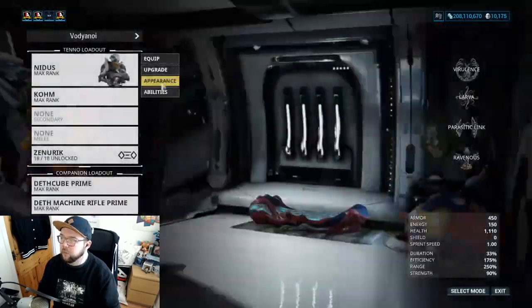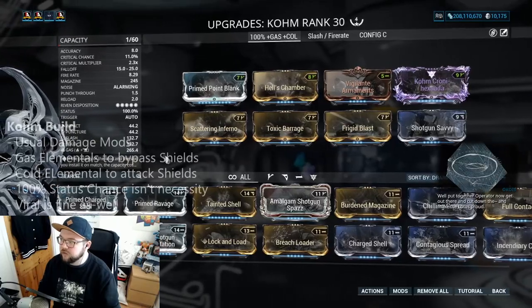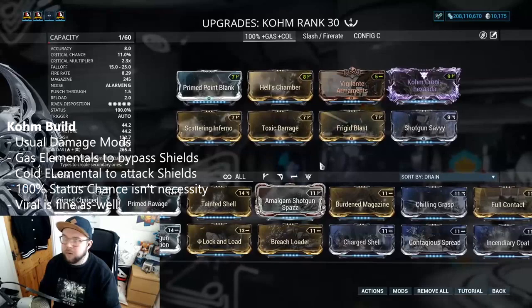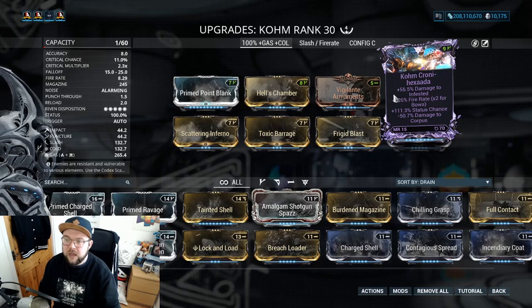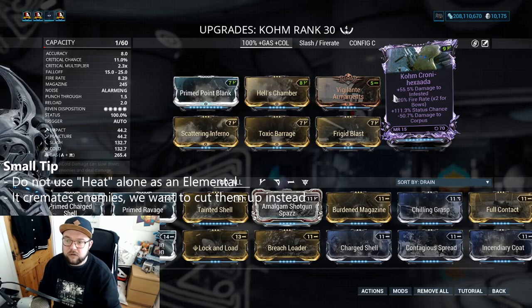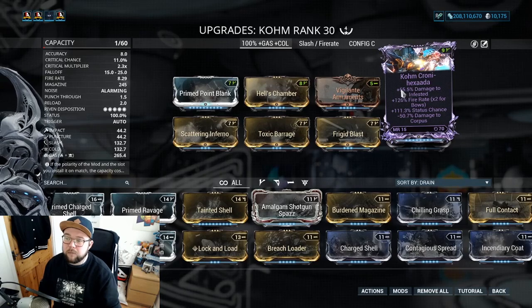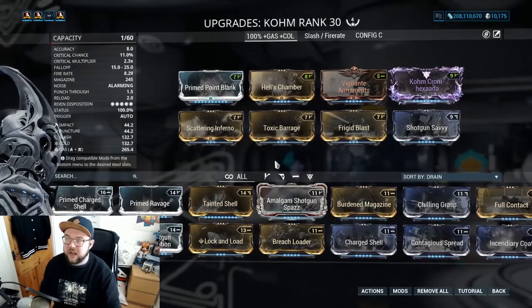The Comb build I'm using here has 100% status. This isn't required — you can use a slash fire rate build or viral. You can pause this to read through the builds. For the riven, you really want multi-shot, status chance, fire rate, or damage. If you happen to have over 60% status chance you can get 100% status. If you have 120% status chance you can drop a 60/60 mod, which is why you see Shotgun Savvy in here — I don't need extra elementals.